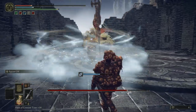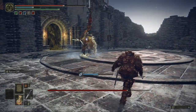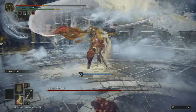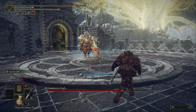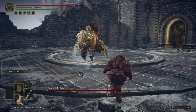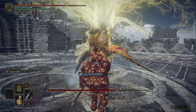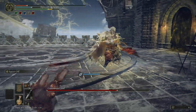Run back and take a potion. Watch out for the wind again — slash him, keep your distance. I think the best time to hit him is when he jumps down. He just slashed me twice — that was not good, almost killed me.